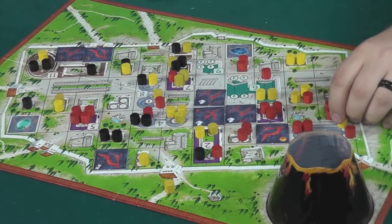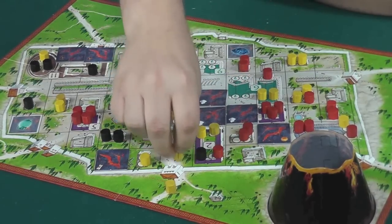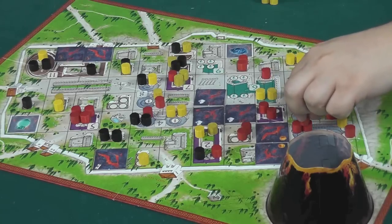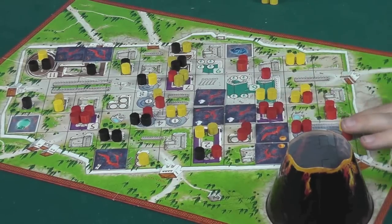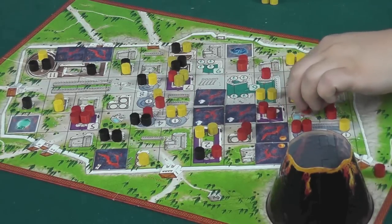Players work through movement decisions, moving tokens step by step — one, two, three spaces — toward the city gates. One player successfully exits a family member, placing them in front of them as a score token. The group compliments a well-played move: using the first figure's movement to help position the second figure for a further advance. 'Well played, old bean.'